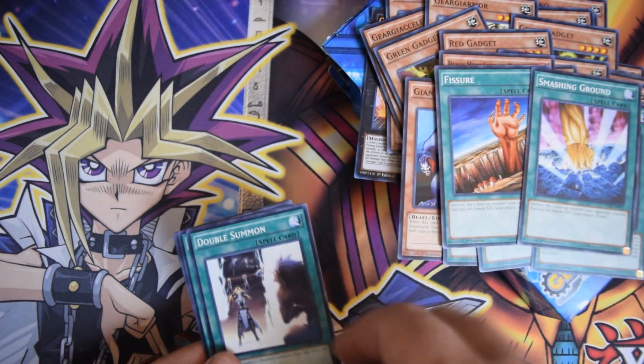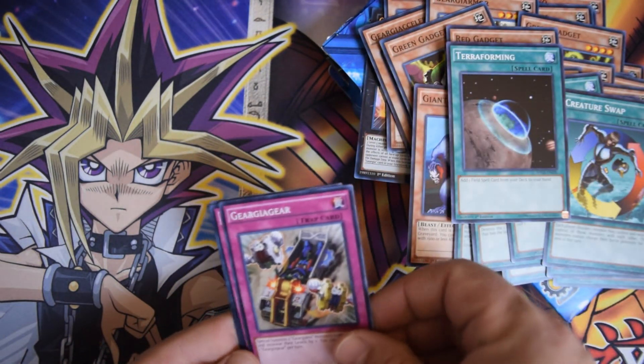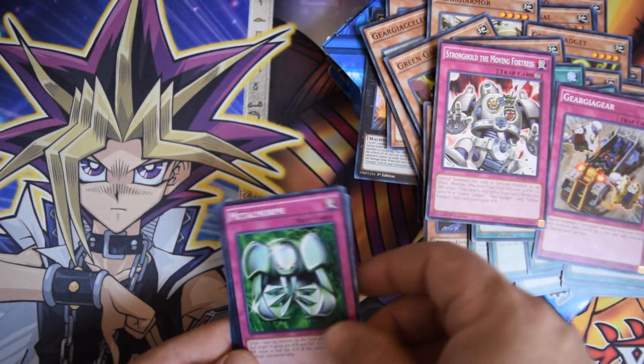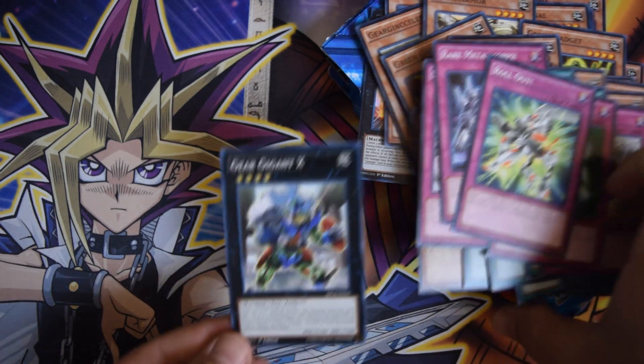Fissure and Smashing Ground — old school staple-ish cards. Double Summon, Creature Swap, Terraforming. Oh, Gear Giga Gear — this card used to be worth a little something in its original form. Metal Morph, Rare Metal Morph, Rollout, and finally a common Giga Gigan X.